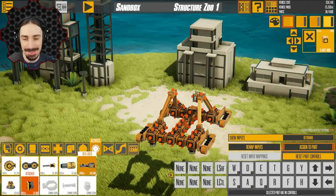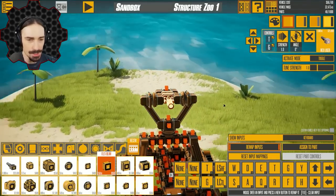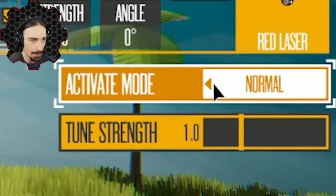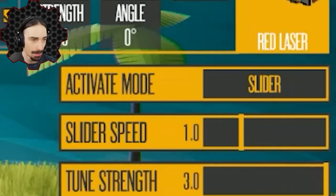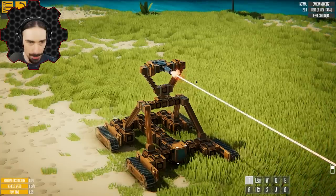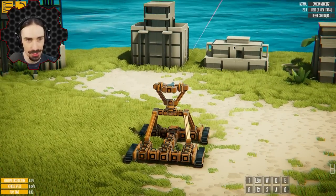I've covered pretty much everything except for the red laser, which is probably the shining addition to this update. I've just built a turret mechanism for this laser with the help of the flex beams. We have a couple of different modes: toggle, normal where you have to hold it to keep it on, and a slider mode. I'm actually interested in the slider — if I turn up the strength, what this allows me to do is start with a small laser and then hold the button to increase the power. Let's see how it functions at minimum power.